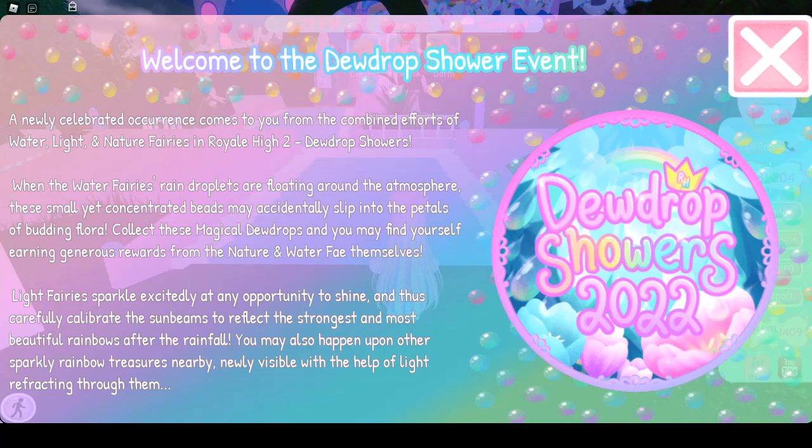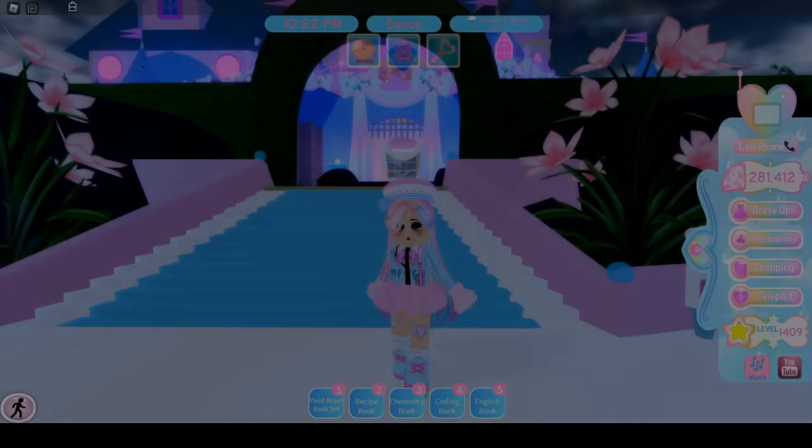When the water fairies' rain droplets are floating around the atmosphere, these small yet concentrated beads may accidentally slip into the pearls of budding flora. Collect these magical dewdrops and you may find generous rewards from the nature and water fairies themselves. Light fairies carefully calibrate sunbeams to reflect the strongest and most beautiful rainbows, and you may also find sparkly rainbow treasures nearby.